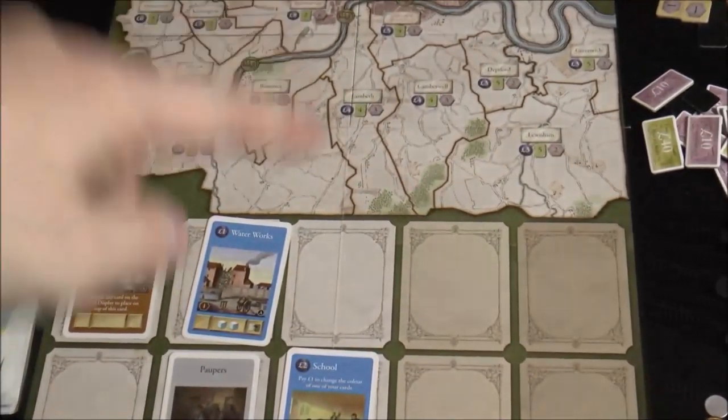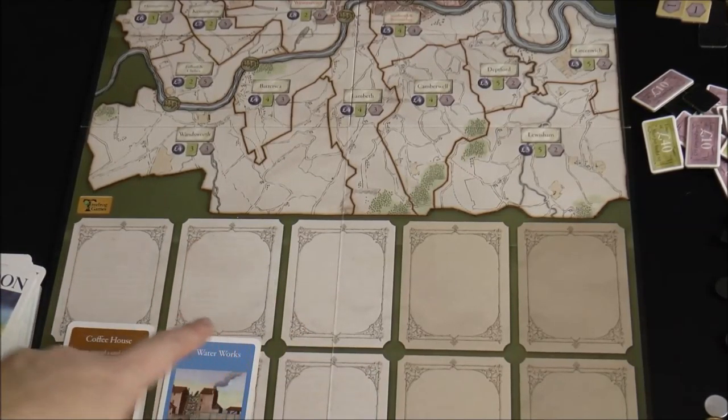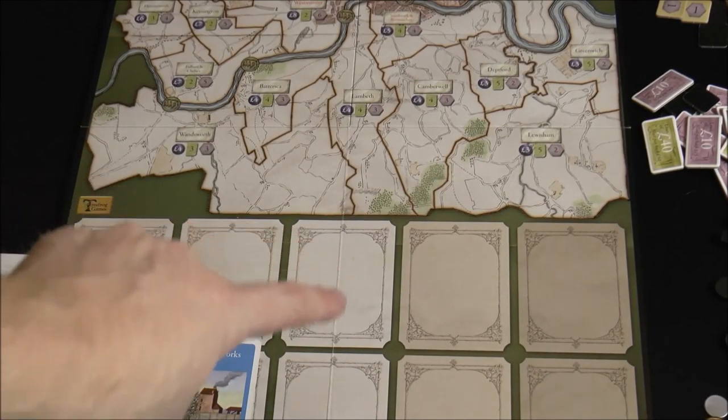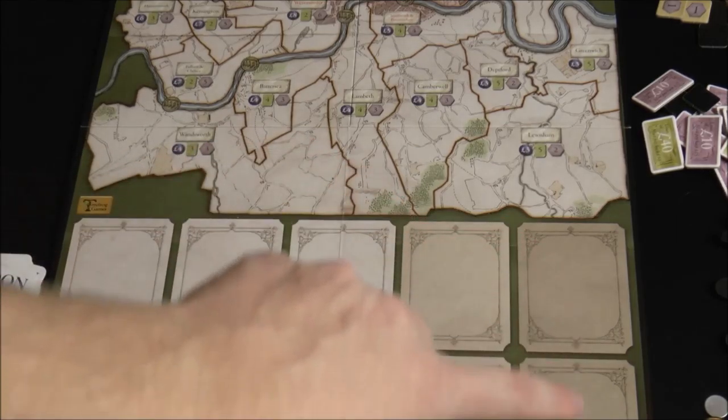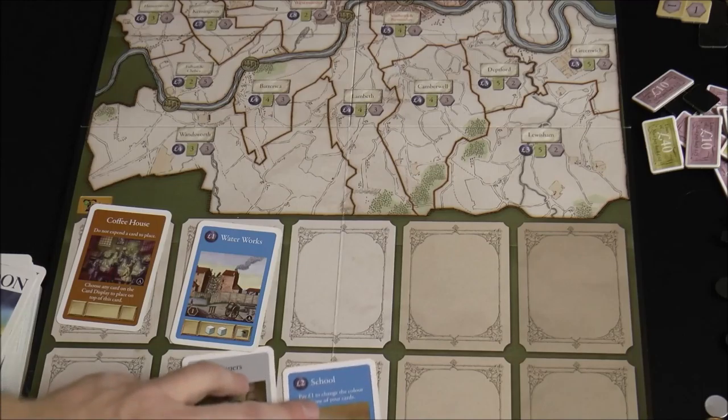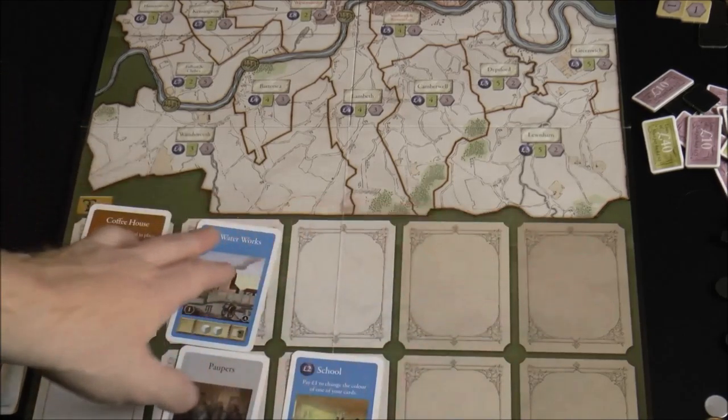If you zoom in you can see the tone of the spots. In a two-player game you use these six spots here; a three-player game adds two more; and a four-player game adds two more beyond that. So there's a bit more availability in terms of the cards you can choose with more players.